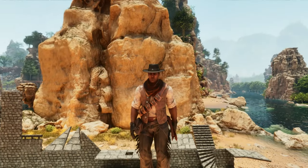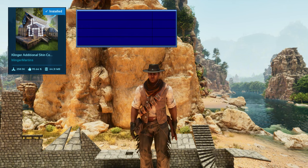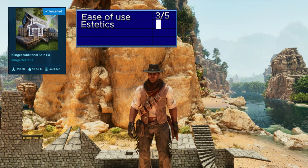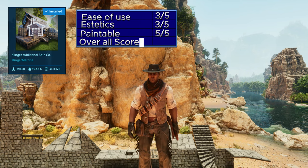For the grading of the Clinger's Additional Skin Cosmetic Rustic Greenhouse: ease of use is 3 out of 5. Aesthetics — while very beautiful, I think there could be more variety, so another 3 out of 5. Paintability — all zones are paintable, so 5 out of 5. This gives the mod a total score of 11 out of 15.